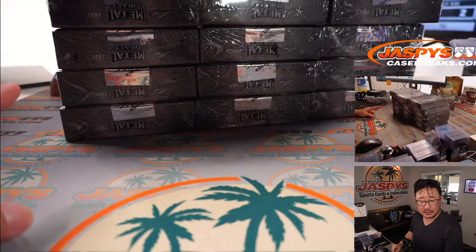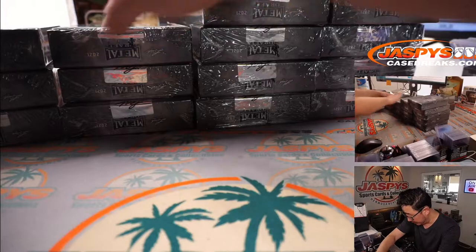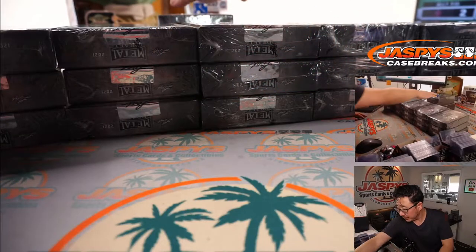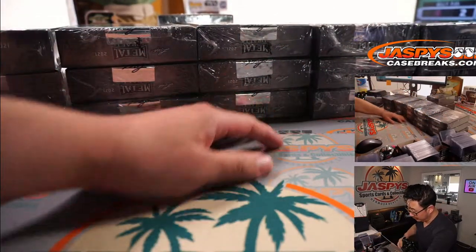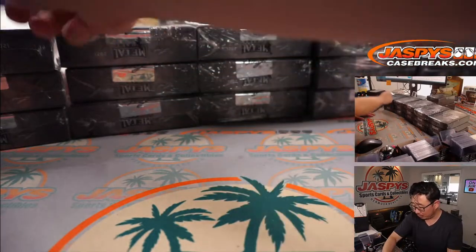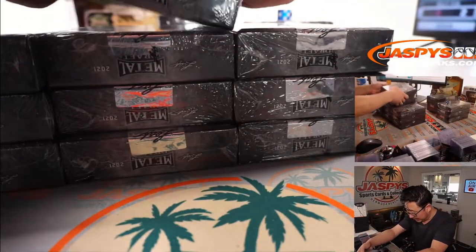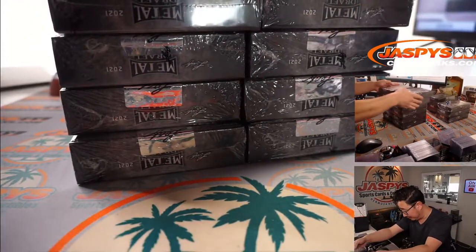This is three boxes of Hobby Edition, so let's make stacks of three. If I roll a six, I'll roll again. Four — we're doing that stack right there. They will be mixed up, so we'll save them for next time. We'll mark those with some X's so you know they're all from the same case.